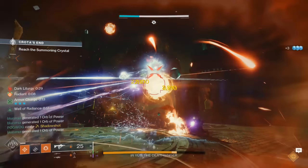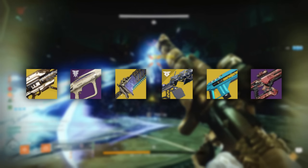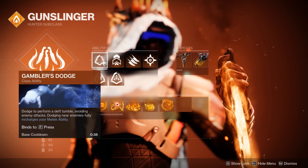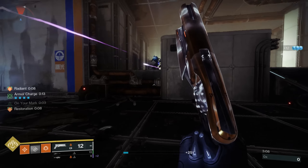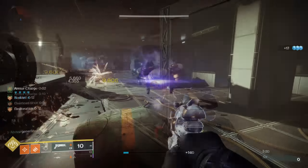On solar, this benefits weapons like Gjallarhorn, Apex Predator, Lament, Sleeper Simulant, Merciless, and Cartesian Coordinate — some of the best DPS weapons in the game. For our abilities, first up we have Gambler's Dodge, which refunds our melee when we dodge near an enemy, helping keep Radiant procced consistently. For our melee, I went with Knife Trick, as this fan of knives does a ton of damage, can easily ignite targets, and has an incredibly forgiving hitbox. And last but not least, I went with the Healing Grenade, which takes our damage build and helps make us unkillable. Restoration is incredibly powerful in endgame content, and this build ensures we have it active at nearly all times.